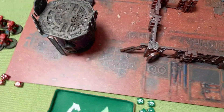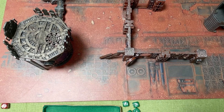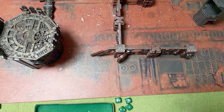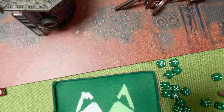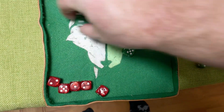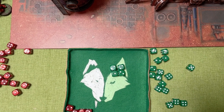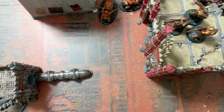AP minus two, so four-up saves. That kills two Bladeguard - they have three wounds apiece. That leaves just one Bladeguard remaining.